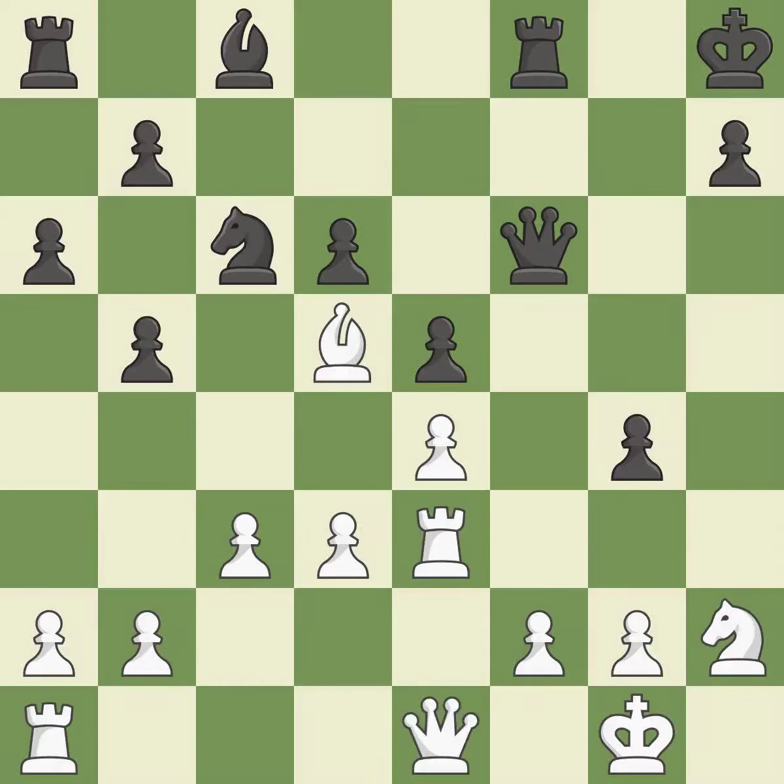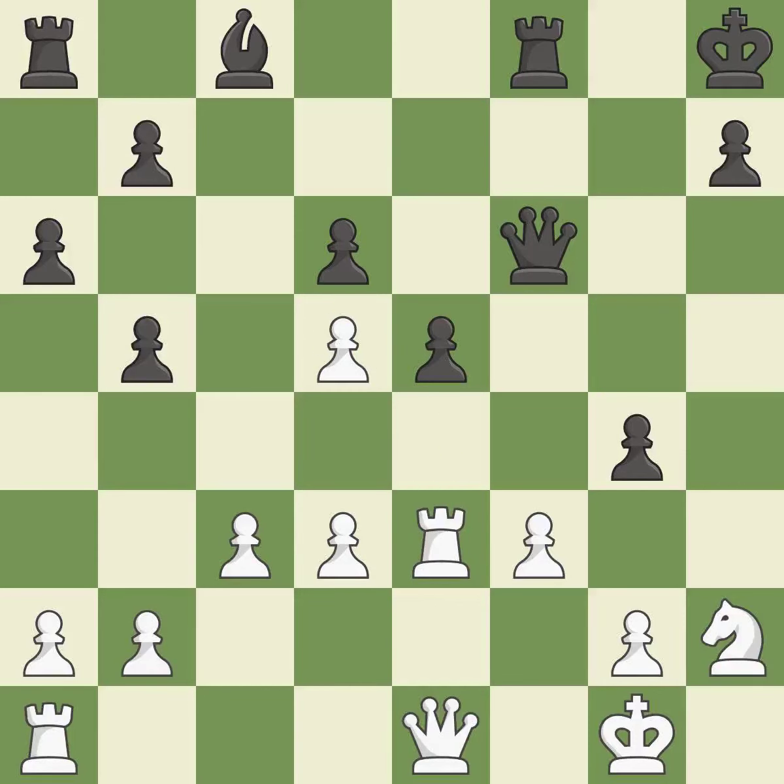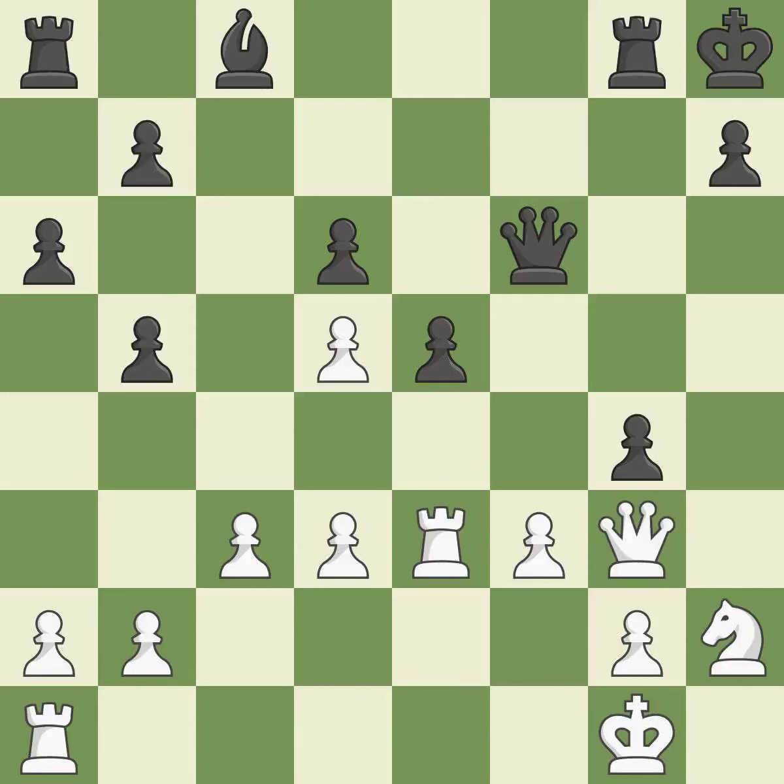This defends an under-defended pawn that is inadequately protected. This misses a chance to advance a rook from its starting square — it is incorrect. This is an equal trade. After recaptures, the pawn is now suitably protected. There was only one good move there; this overlooks an opportunity to develop a rook off its starting square — it is a mistake. It is a fair deal after all captures.